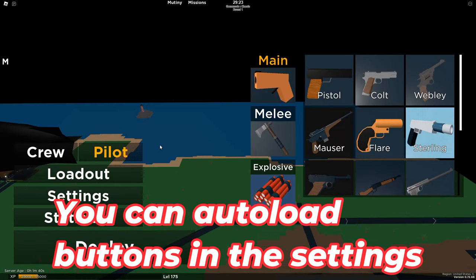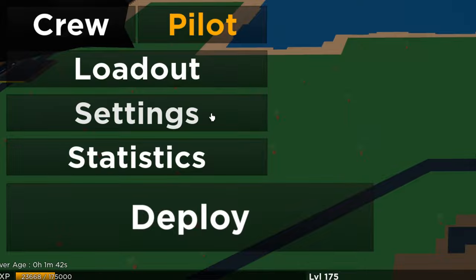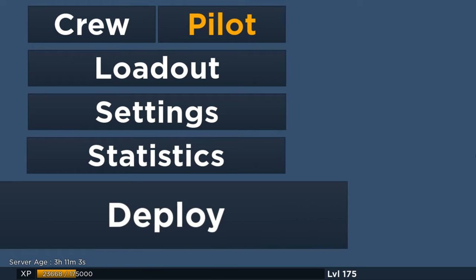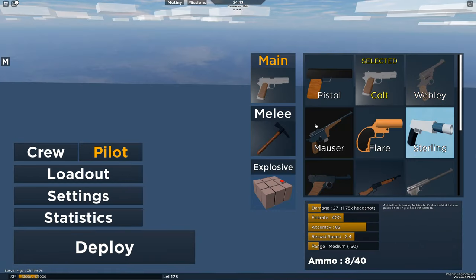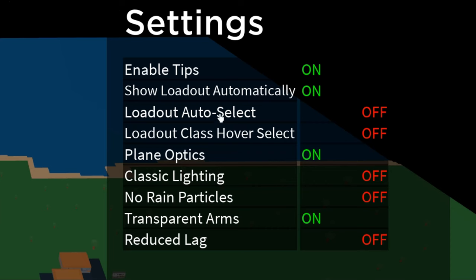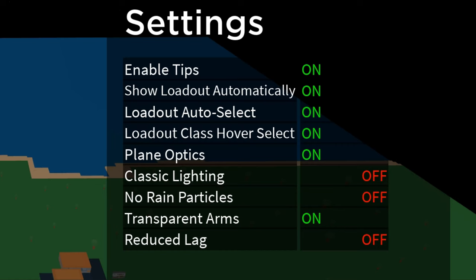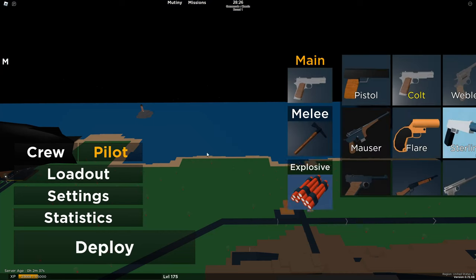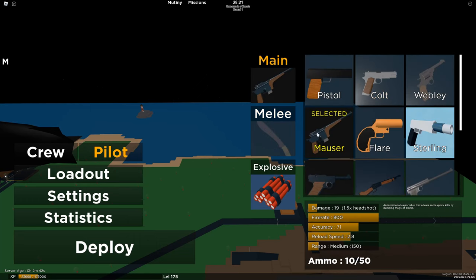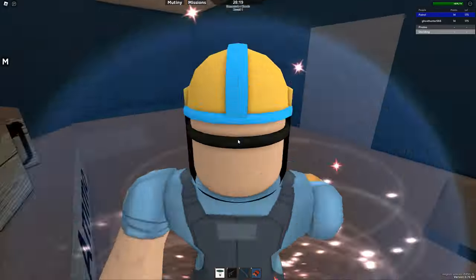Starting off with a rather basic one, you can auto-load buttons in the settings. We all know that when you die, you have to wait three seconds to respawn, wait for the GUI to load, and if you want to switch to a weapon, wait for the buttons to activate. There are two settings called Loadout Auto Select and Loadout Class Hover Select. Enabling these will disable the animations for the GUI and automatically select any gun just by hovering your mouse over it. This is a much faster way of spawning in and can be useful when you need to defuse a bomb quickly.